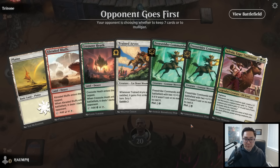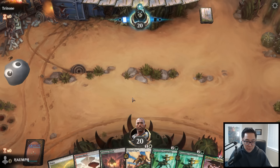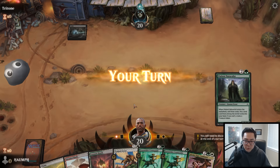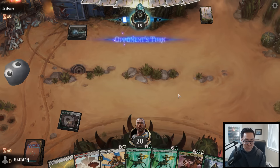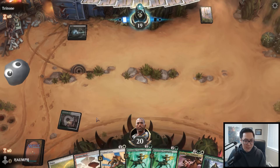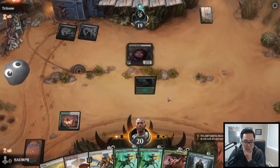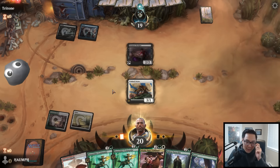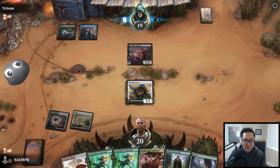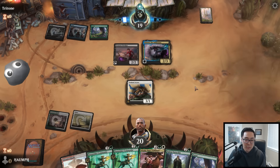Round four. This hand is a keeper - two deserts, three lands. Trained Erinx turn two, Freestrider Commando and Sylvala so we can't complain. Double deserts is a little awkward because I want to play Patient Naturalist on turn three, but I drew an untapped land - never mind! Ignore everything I said. Opponent is playing blue-black with a Salt Hive, Treasure Dredger, and Satoru - that's exciting!